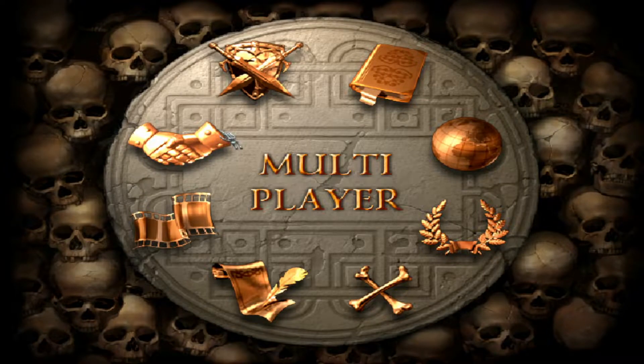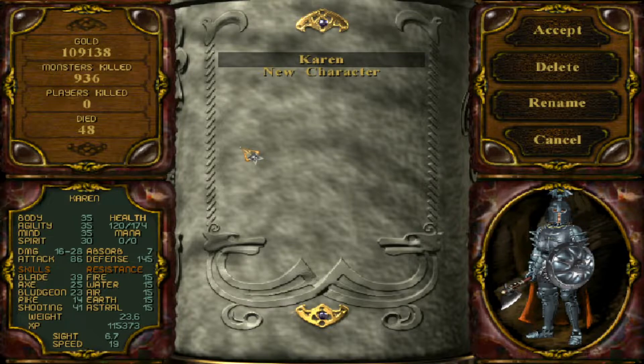Welcome back to Range of Mages 202 Hero Edition. Last time we learned a valuable lesson - Karen died twice, but we learned that pike is actually good against spiders, so we might go and level up pike today.